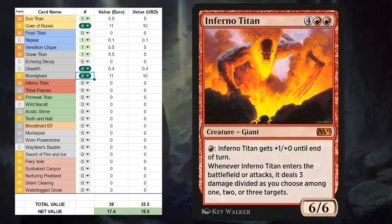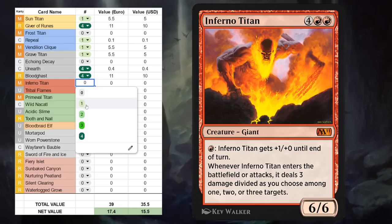Next up we've got Inferno Titan, another pretty sweet Titan — again probably not going to see a lot of play in Historic, but in Historic Brawl this is going to be an awesome 6-drop for a lot of red decks, so add one copy to the list.